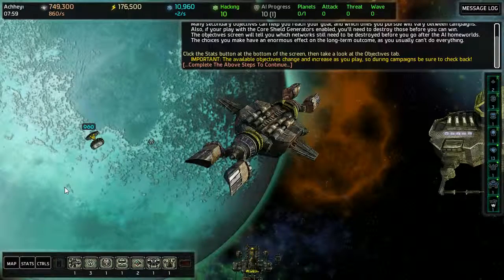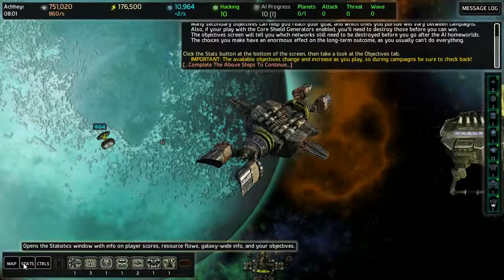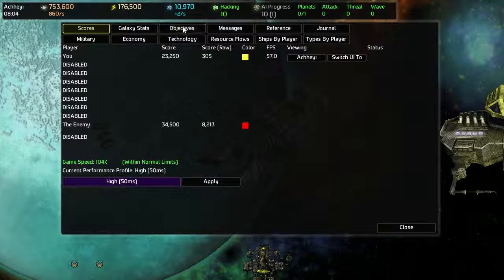Okay, say that again. The stats button. And the objectives tab.